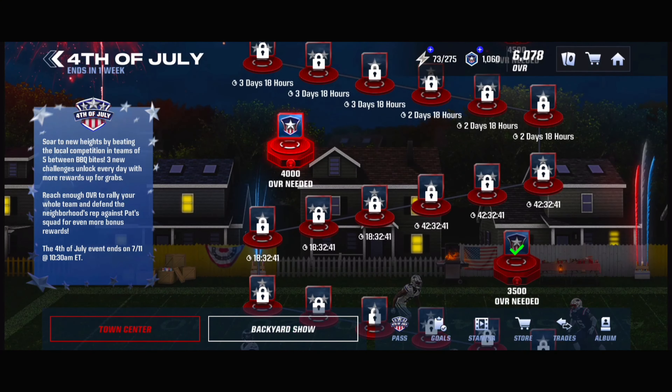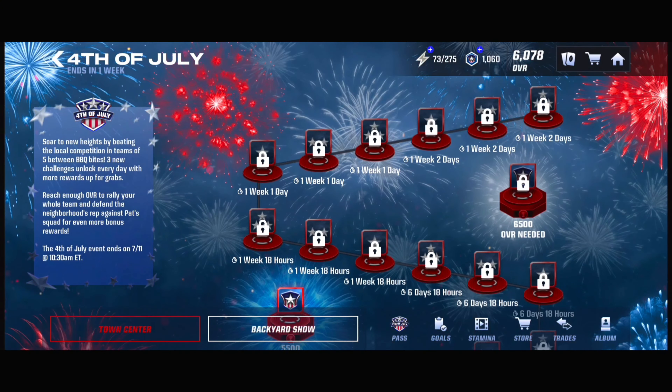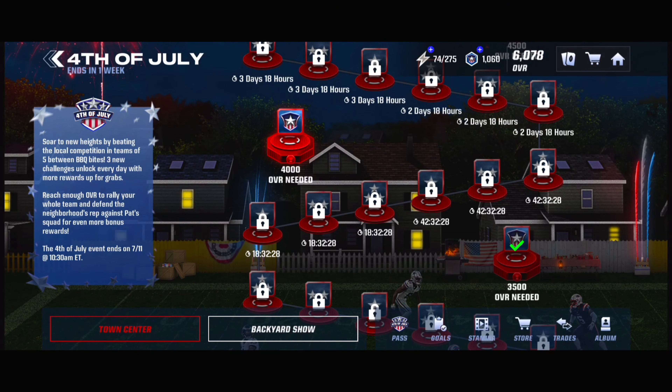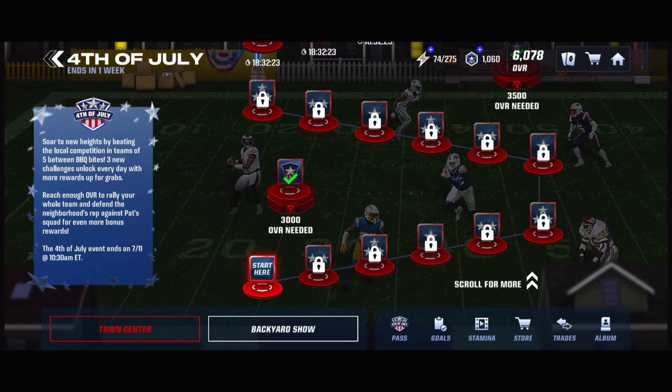You're going to have to go throughout every event and see what's inside of it. You'll get mainly the 4th of July tokens and common plus players, which is a good thing. There's also some other stuff like cosmetics for the July logo and the stadium, but where is it exactly?